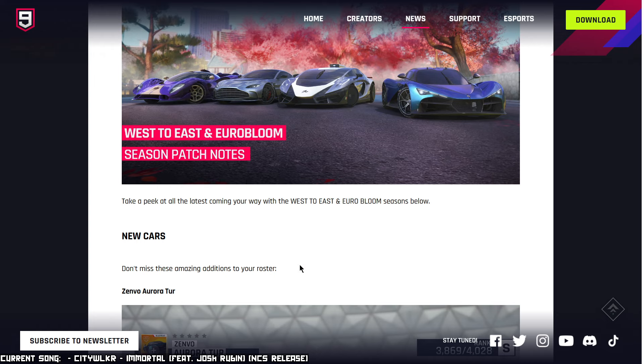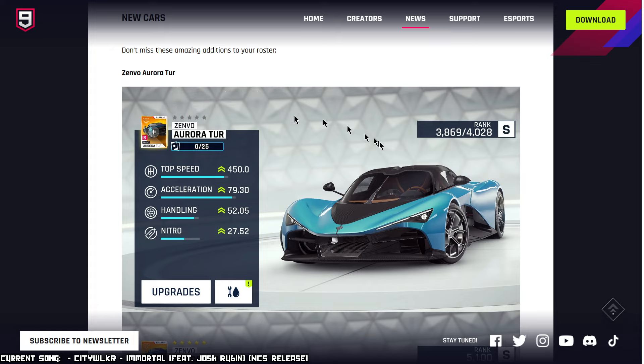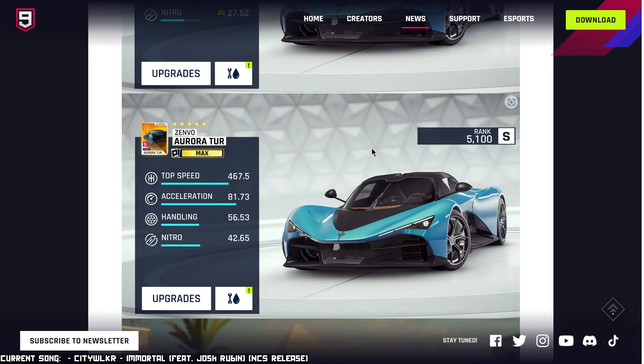Don't miss these amazing new additions to Eurozone. We begin with the Zenvo Aurora Tour. They give you the screenshot with the stats at stock, but we're interested in the ones at gold. We have a maximum rank of 5100. This is a Class A car, and by rank alone it should put it probably in the top five cars in the game.